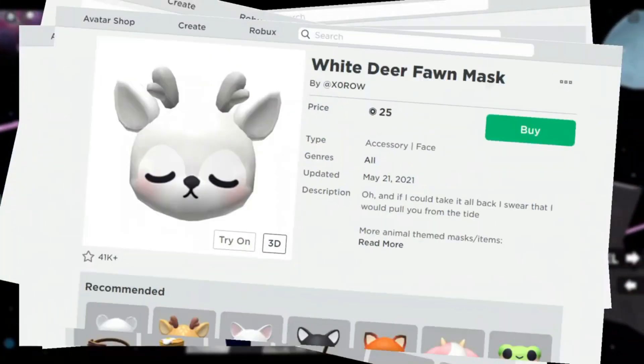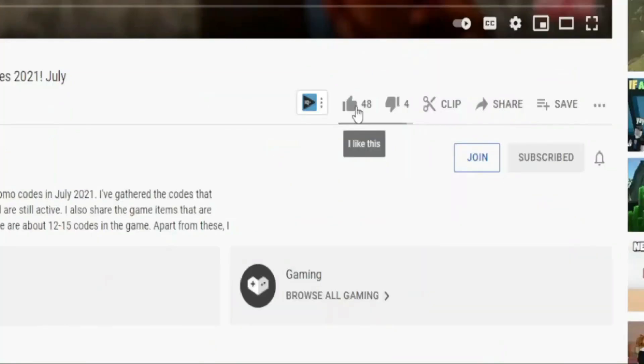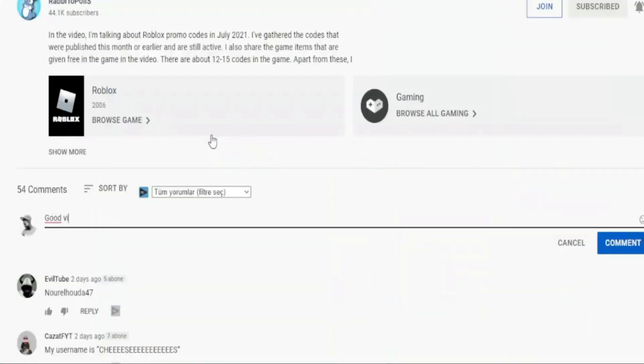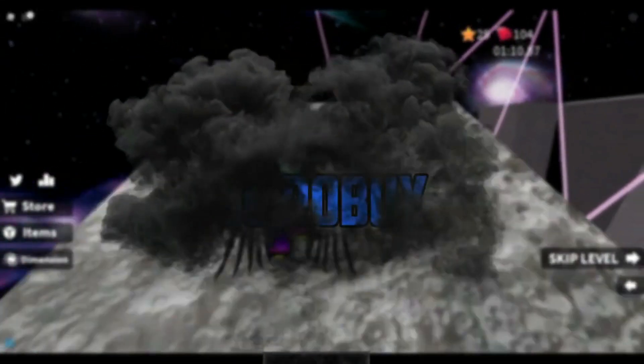Want to get this, this, this, and one of these items in Roblox? Subscribe, like the video, turn on notifications and leave a comment. Also write the username. Join the draw. Get what you want with 50 Robux.